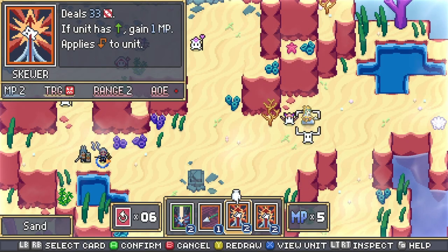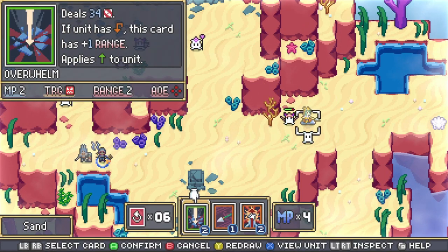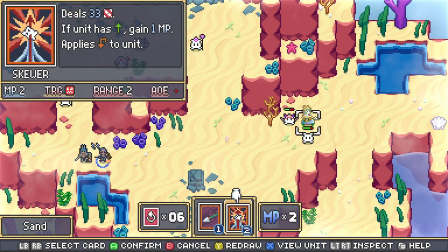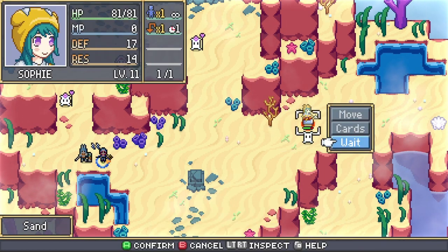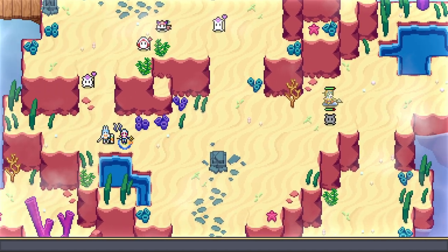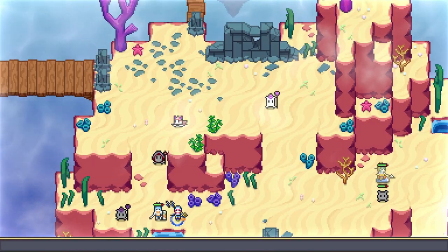Aesthetically, Dream Tactics is meant to resemble a GBA game, something which is most notable in the large sprites used in cutscenes. The style works well with the overall whimsical feel of the game, but don't think that this game's cartoony design means that it's easy. While Dream Tactics is an easy ride at the start, later areas, and especially bosses, will really put your TRPG skills to the test.